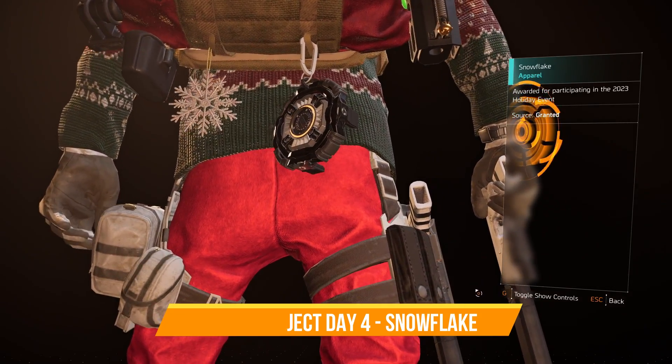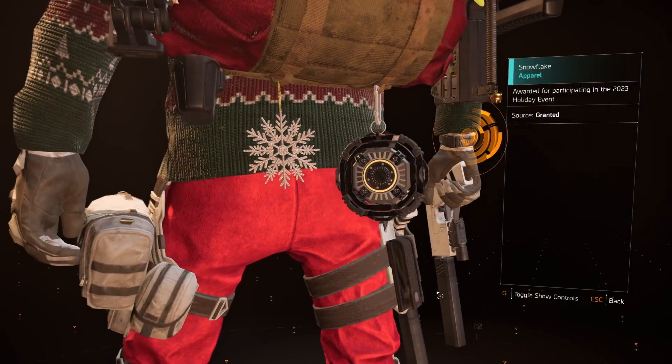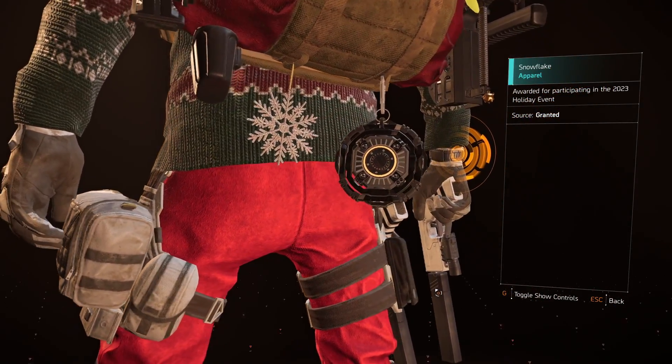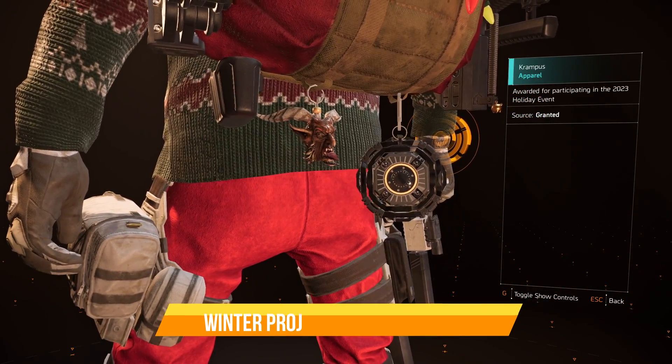For Day 4 of the Winter Project you are awarded the Snowflake Backpack Trophy. This is another easy one — all you've got to do from the project menu is donate 20 food and you'll be rewarded with it instantly.